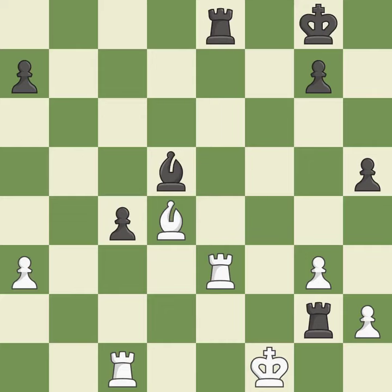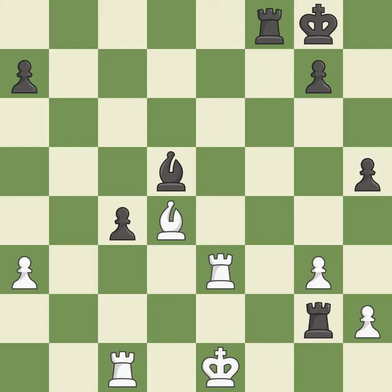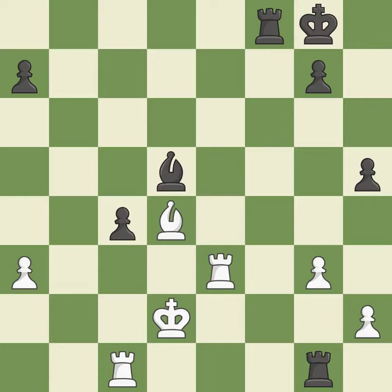This evades the check from the rook. This move puts the rook on a safer square. This steps away from the checking rook. This skewers the opponent's pieces. This exposes an attack, threatening a rook.